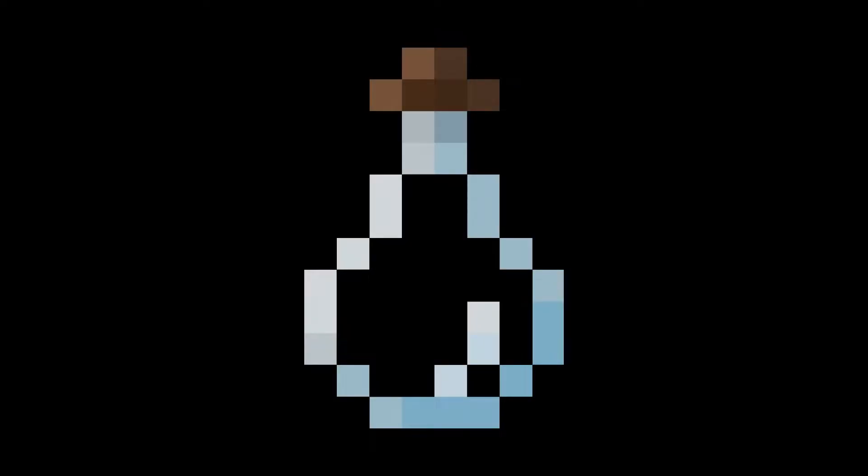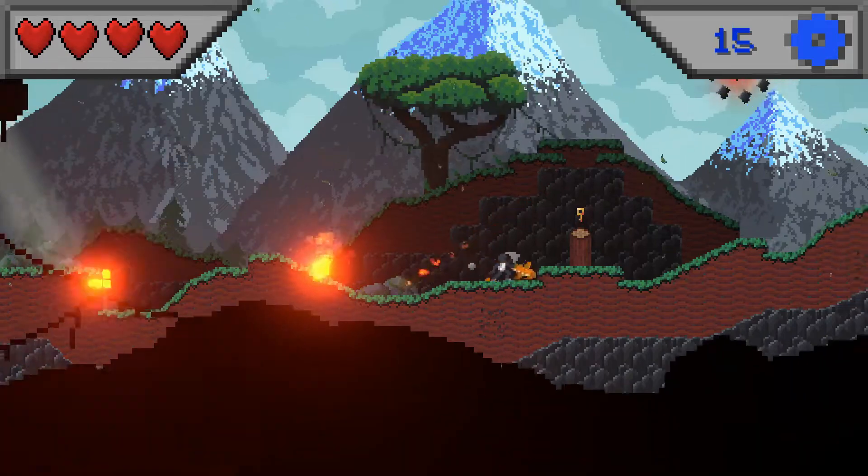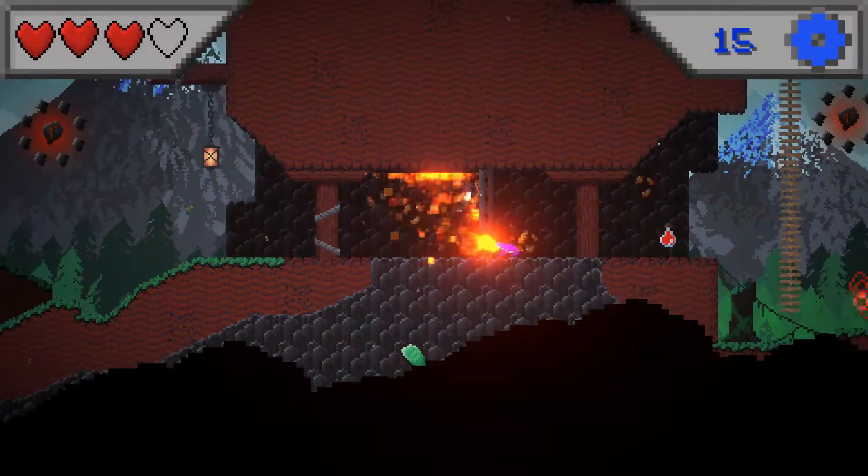Next I made a new healing sprite which replaces the green plus. I used the same shader as the frog so that I can color the potion. And while we're speaking of the frog, I also made a purple version of our orange friend.